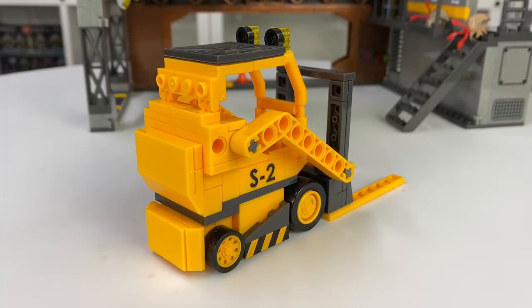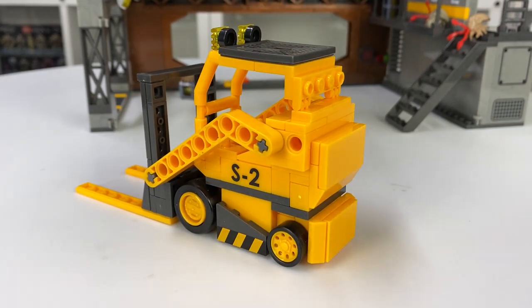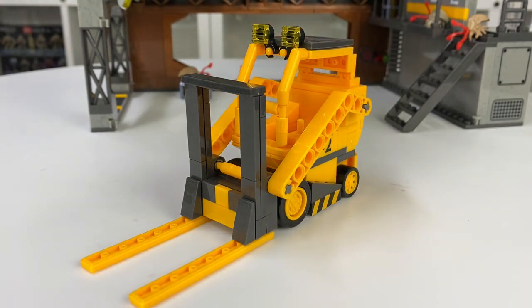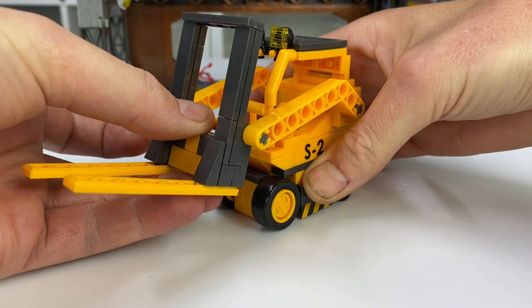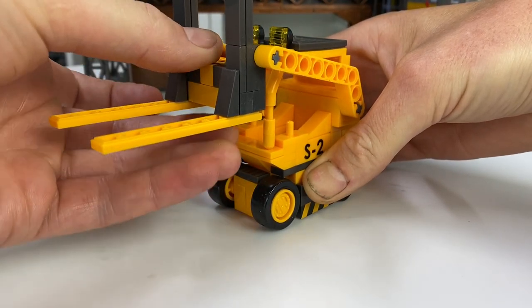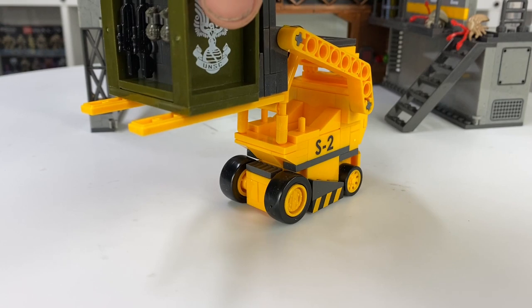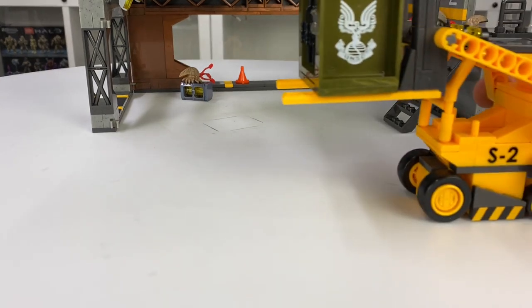Moving on to the star of the show - the forklift. This was the most involved and interesting individual aspect of the build. They created some new parts to make it and I think they absolutely nailed it - well worth taking the time to get it right. It has a number of bespoke printed pieces that will come in handy with future builds, and its functionality works very well. The actual forks are a little bit flimsy on the underside, but they do still lift up and down, and when in the up position they're capable of taking the load of the ammunition crate. Whether the forks are up or down, you can still truck this along, even with almost zero ground clearance.